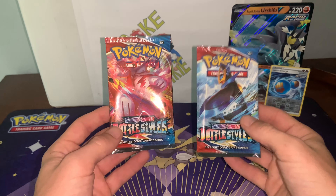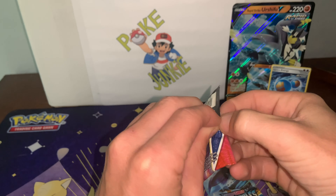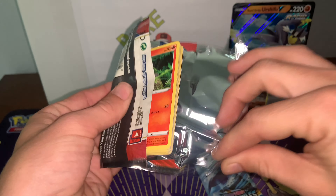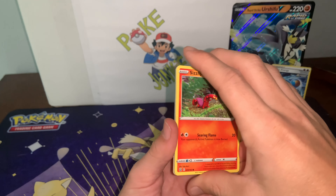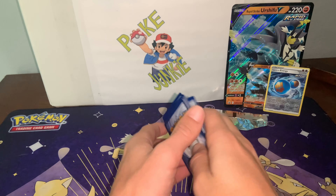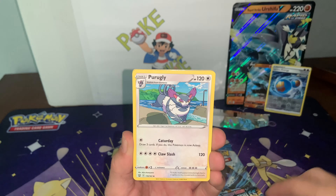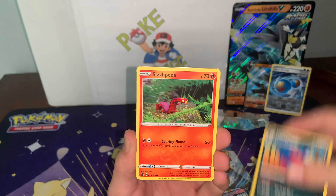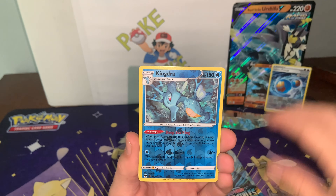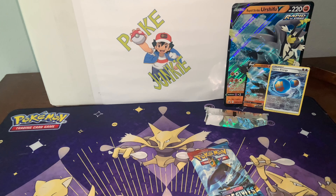Alright boys, we got two Battle Styles packs left. We're going to start with this one on the left. Hopefully we can at least pull a holo or something, you know? Code card. I almost wanted to look at the back and see what it was, but I didn't want to jinx it. Fire energy. Karina's Focus. Purugly. Honchkrow. Sizzlipede. Baltoy. Timber. Corphish. Cacnea. Reverse Kingdra. Into the non-holo Mean Shower. We're having some bad luck boys.